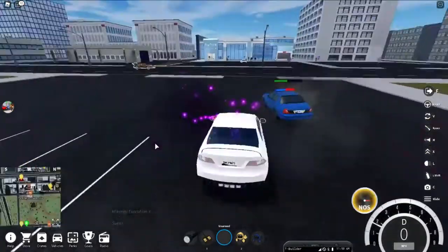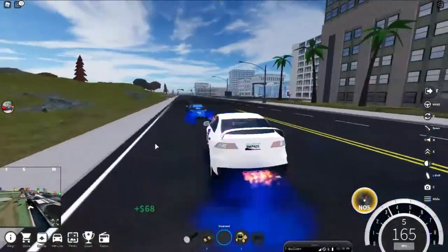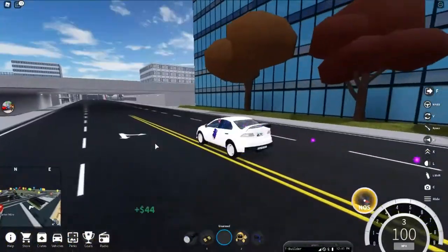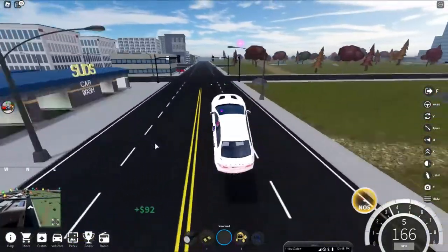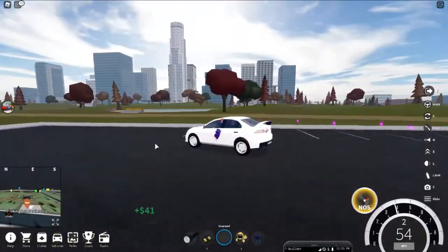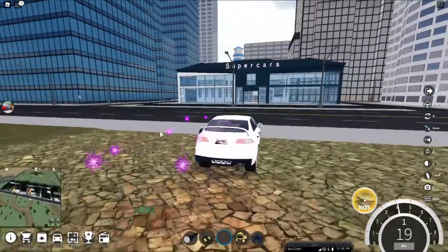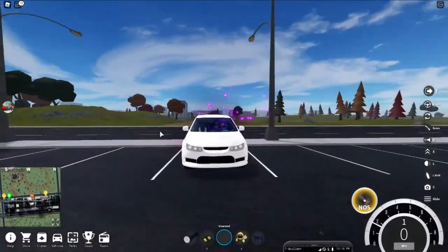The interior looks really nice — I like that they have bucket seats, which the EVO does have. It's not that quick off the start without any upgrades. It tops out at about 220 miles an hour stock, which isn't that bad. But I don't know if it's the right car for 800,000 — considering mods cost about 200,000 to max out, you could probably buy the McLaren and get better speeds for cheaper overall.